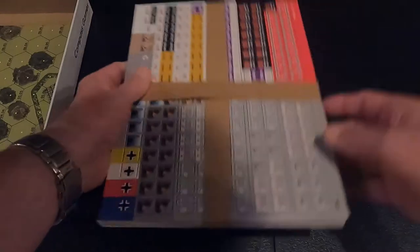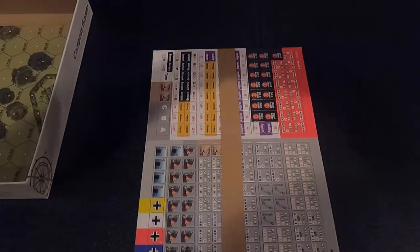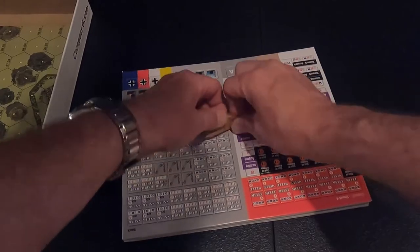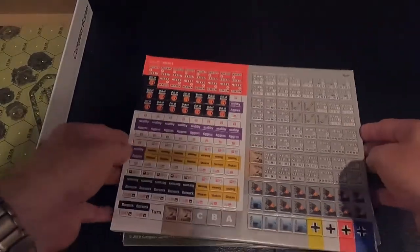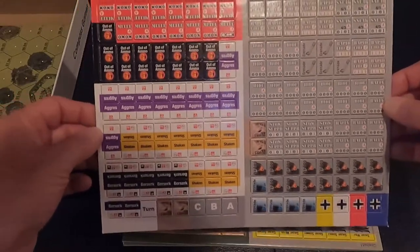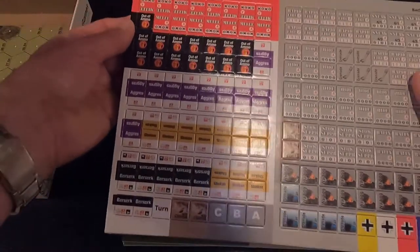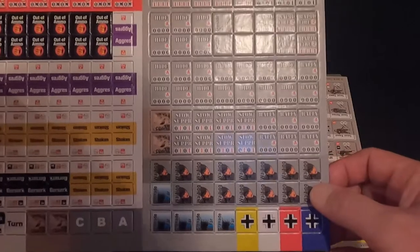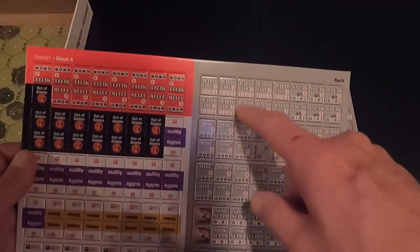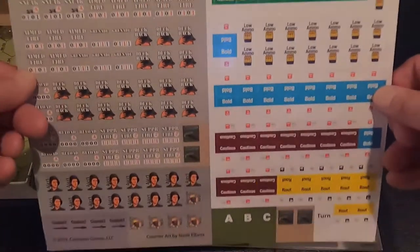A lot of counters! Let's get a look at these. Interesting how they paper-wrap these — I hadn't run across that before. First up, sheet four: shaken, aggressive, aggression, soldier card markers, grenades, orders, duck back, low ammo, bold — different status markers for morale.